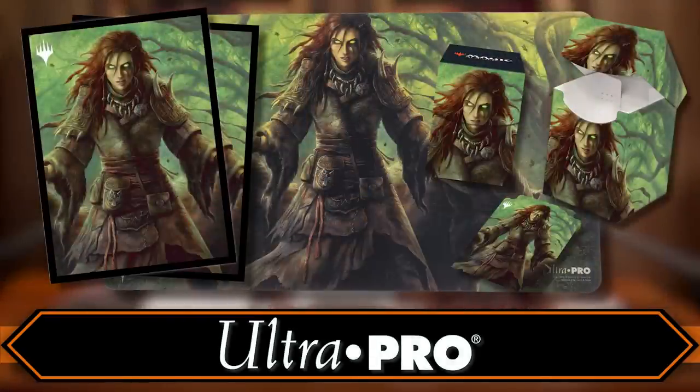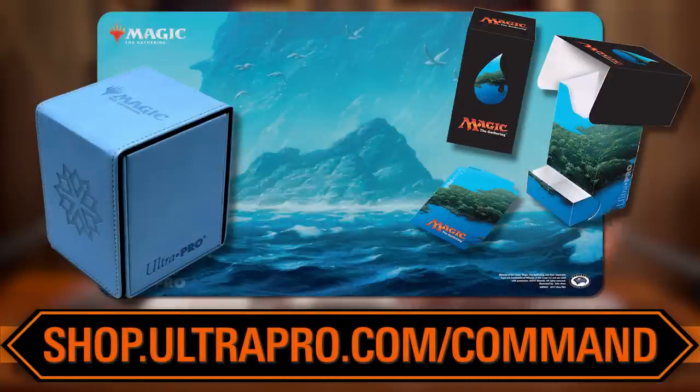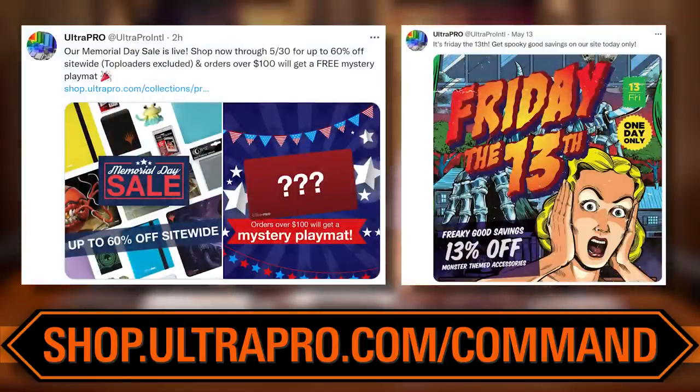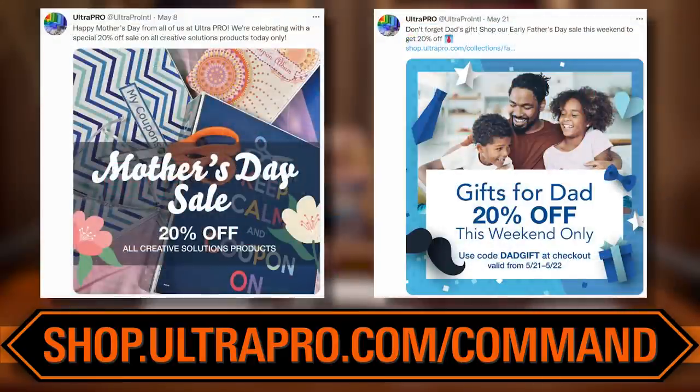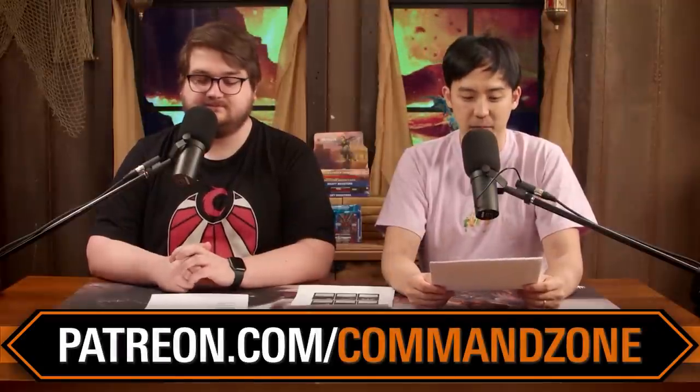When you get those cards, put them into an Ultra Pro sleeve or an Ultra Pro deck box. There are Ultra Pro products specific to this deck — if you like the commander or just like Gruul, you'll find the product that matches your tastes. They also have a brand new shop at shop.ultrapro.com/command with tons of product going back through Magic's history, flash sales, boxes, binders — Ultra Pro's got you covered.